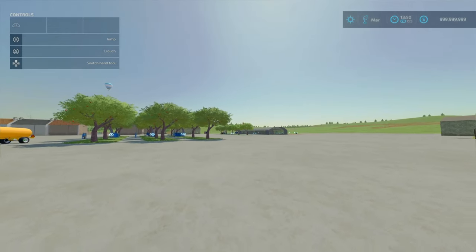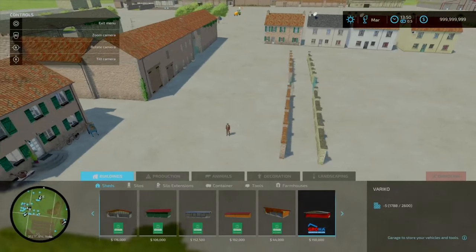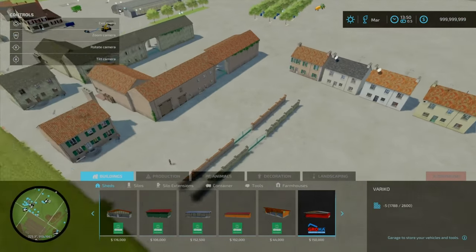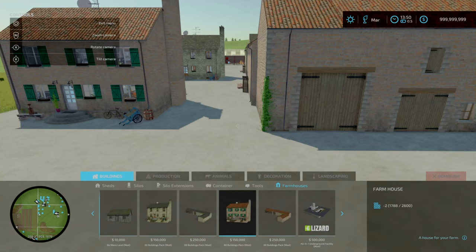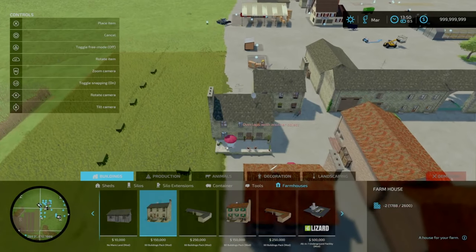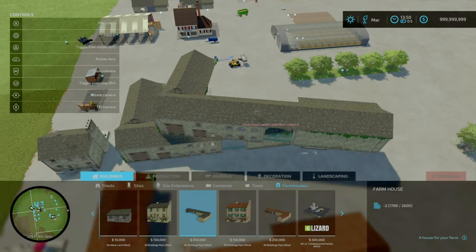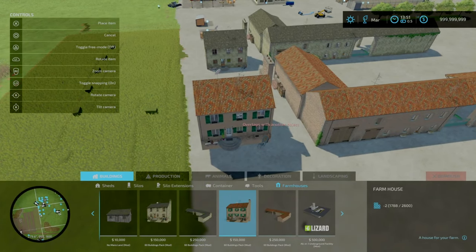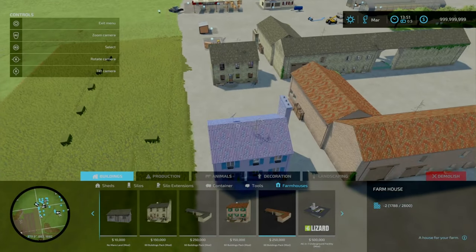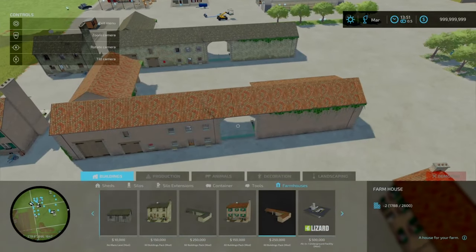Now looking at the productions — and the houses. In this pack you get four farmhouses that are sleepable, and also around four decorative options. Under buildings, under farmhouses: you've got one at $150,000 — 46 slots goes down to two. An L-shaped one at 31 slots goes down to two. Another very similar one at 46 slots goes down to two. And a farmhouse at 30 slots goes down to two.